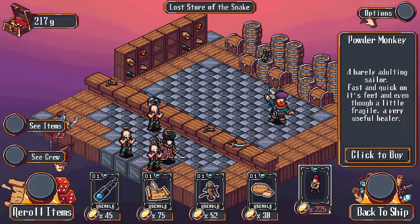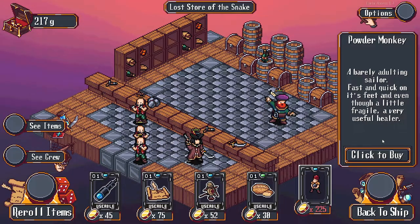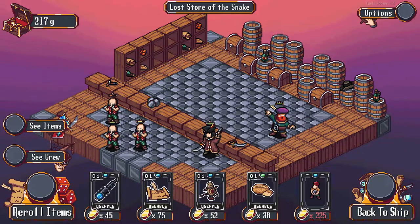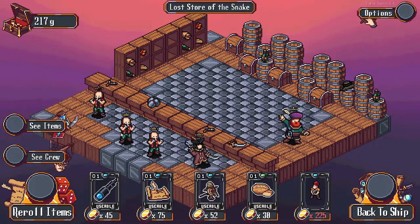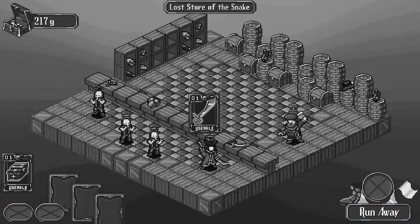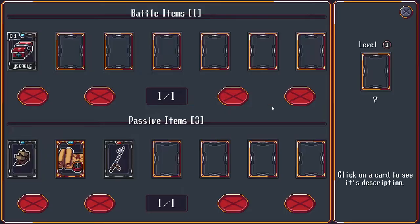We got a powder monkey here but we're just shy of being able to afford it. I would also like to be able to sell stuff - oh wait, we can sell! I immediately take my words back. We're going to sell that. I think that's enough for us to buy the powder monkey crew member.